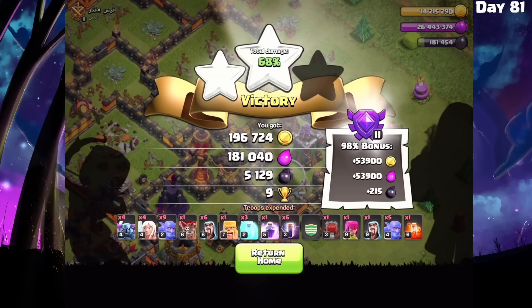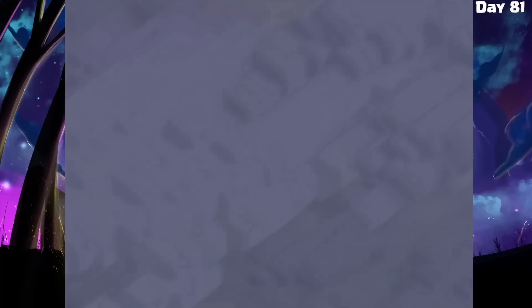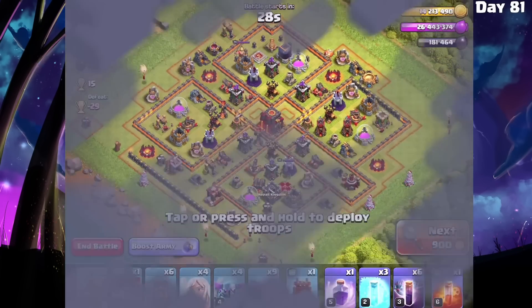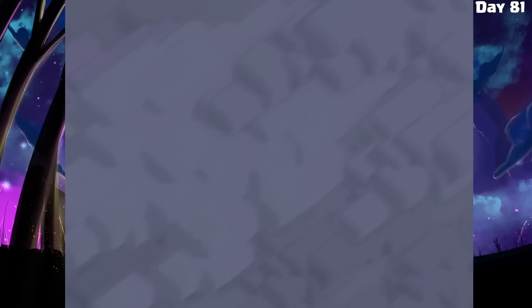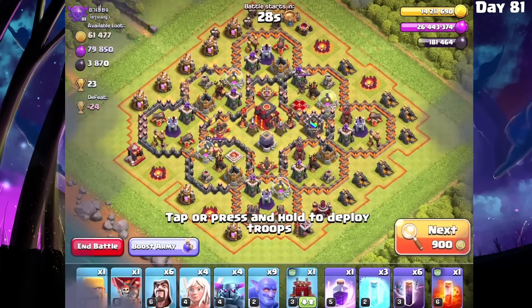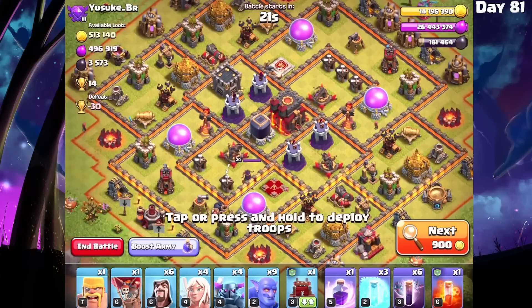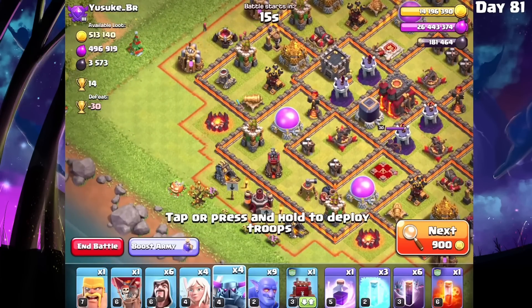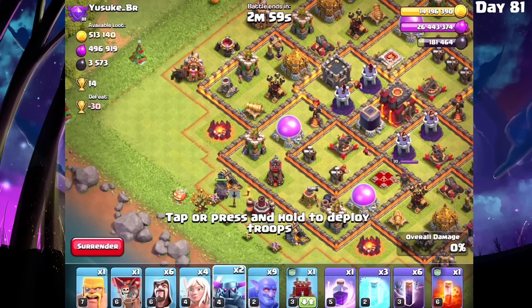I went ahead and gemmed everything up and I am ready to attack again. The only difference is I'm bringing a log launcher - it's going to open up some things and do some residual damage. I'm thinking we can do a little better with a log launcher. Plus I want to remember not to use my freeze spell on the enemy queen like I was tempted to do earlier. Here's another base - all of the wizard towers are in the middle with two single targeting infernos, so I think I can come in from the left with the log launcher and do quite a bit of damage.